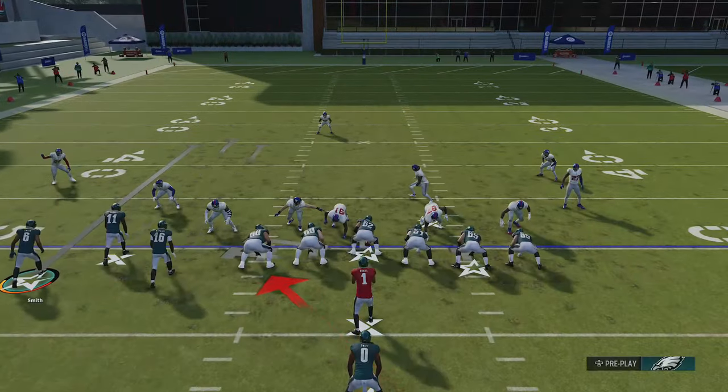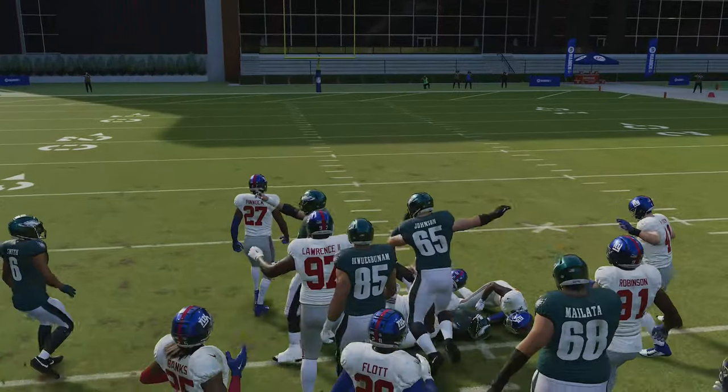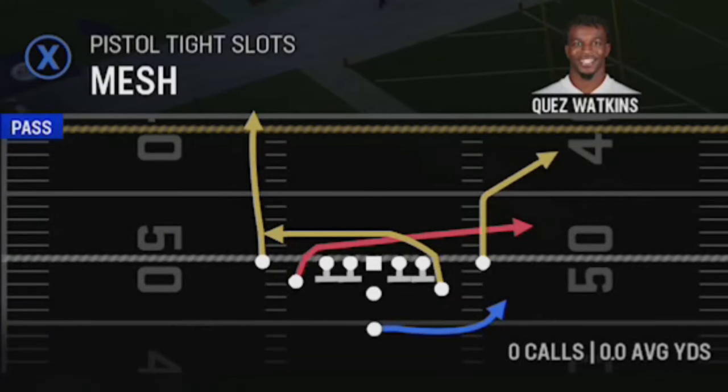So there are only two run plays in the formation, but they're both pretty consistent. I'm gathering 10 to 15 or more every single time I run the counter Y. But now we're going to get to some passing concepts, starting with some dink and dunk stuff.